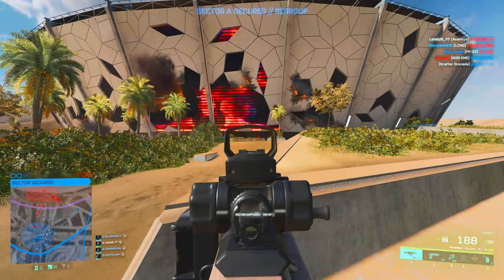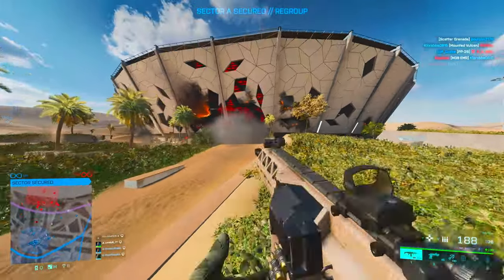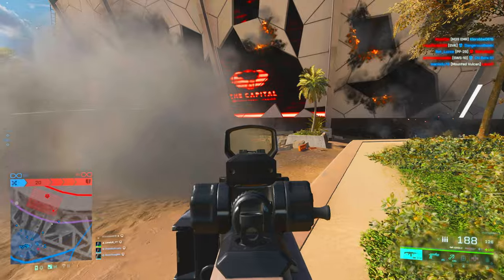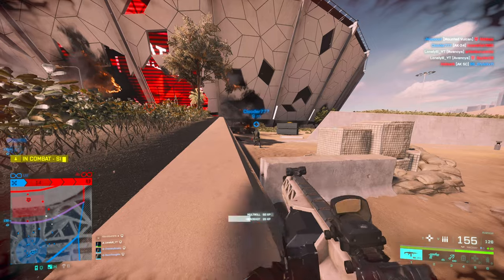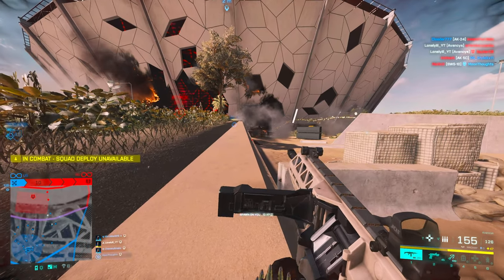In my earlier video where I talked about the layout of the map, I said that basically the outside area with A1 — nobody will fight there. Basically one team caps it and then maybe somebody sneaks around to also cap that flag. This is exactly what's happening in-game: nobody's on A1, B1 has some fights, but the main fights are C, D, and E.